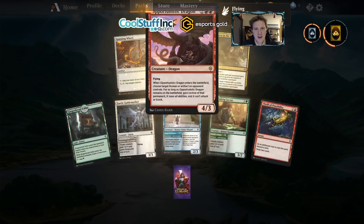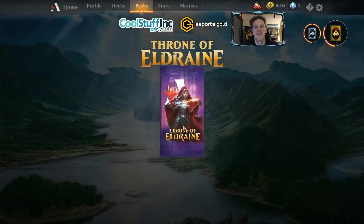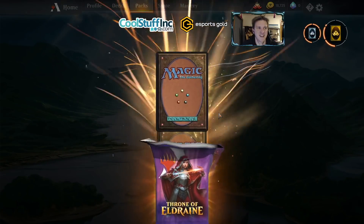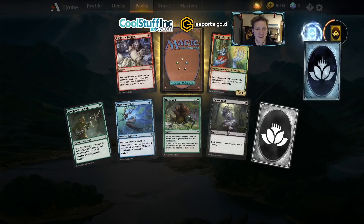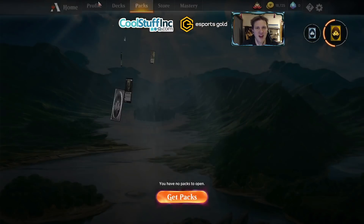Drown in the Lock — a Dimir favorite over here. Lots of Fairy Guide Mothers, which will go great in the white deck. Another Opportunistic Dragon — it's rigged, it's a conspiracy. Another Grumgully as well. And a Worthy Knight, as we work on that knight's deck.